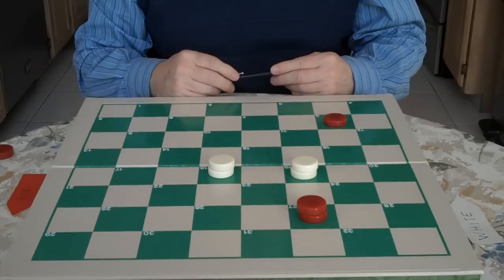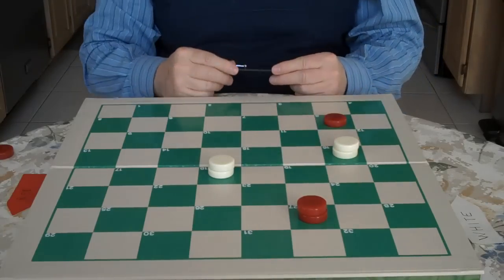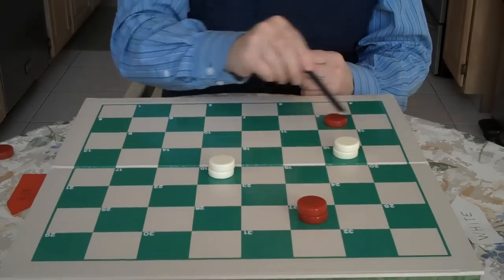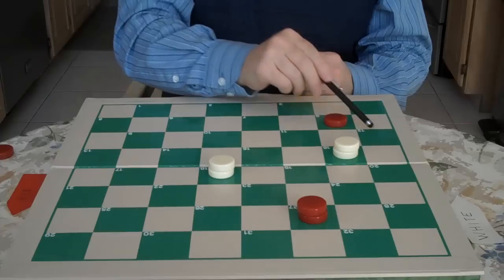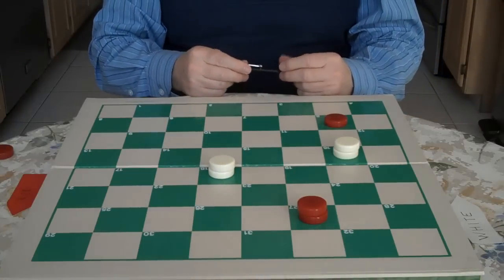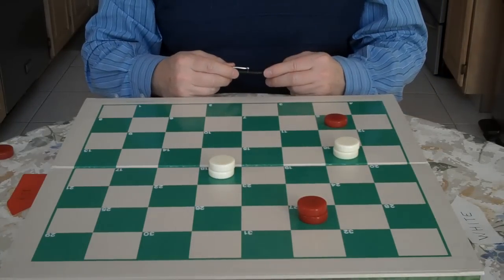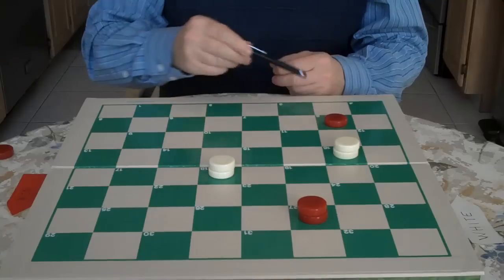Now, how do you force the win from here? You go 19 to 16. If he would go here to 12, you would just go 18 to 15. When he jumps 18 to 19, you would jump 15 to 31 for a double. So he can't go there.